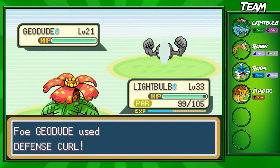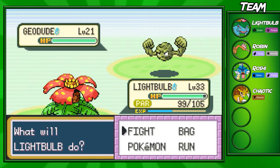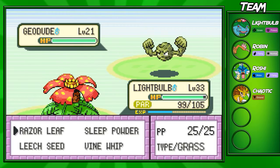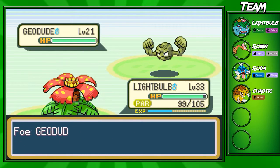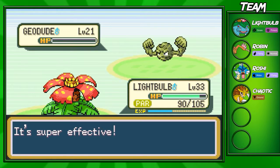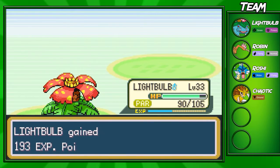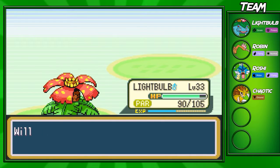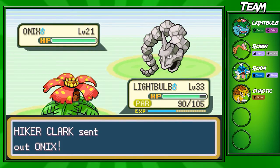There's not that many trainers on this route — only three in total. There's two hikers, I forgot about that. Now I'm paralyzed. I went for Sleep Powder — I misclicked, I thought it said Vine Whip. I looked at the move and only went one to the right and didn't go downward, so I clicked Sleep Powder on accident, but we took out the Geodude. Geodudes are super easy to take out if you have the right Pokemon.